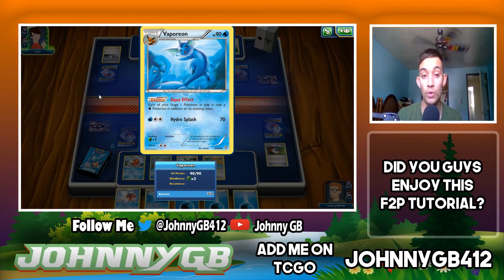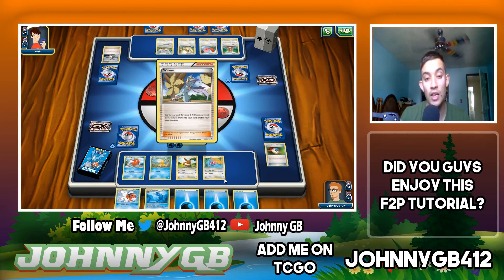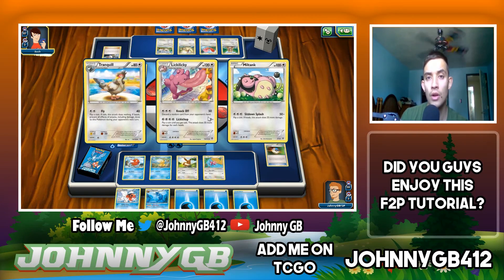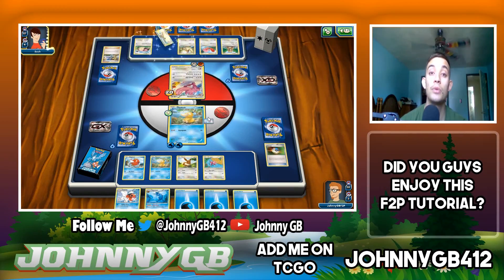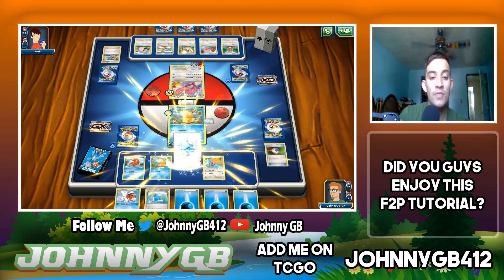Vaporeon has an ability: each of your Stage One Pokemon in play is now a water Pokemon. So if I played a Porygon-2, which is a Stage One, I could evolve it and it becomes a water type. Something cool about the Eeveelutions from the X and Y era — they all had an ability to change the type of your Pokemon, with the exception of Umbreon, Espeon, Glaceon, and Leafeon. We're going to play Eevee.